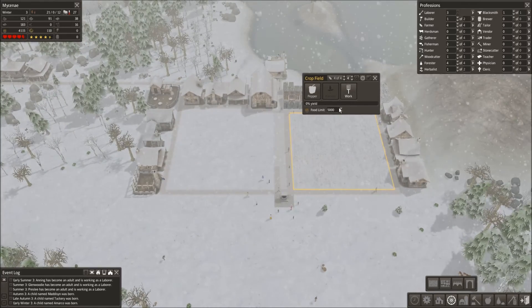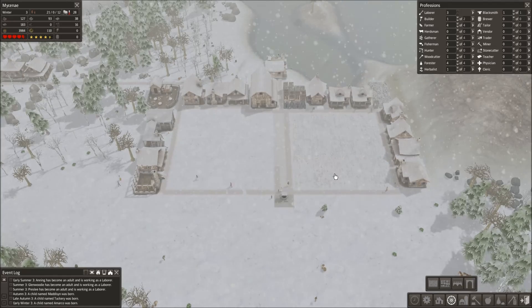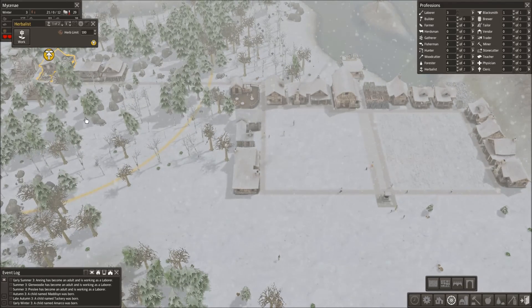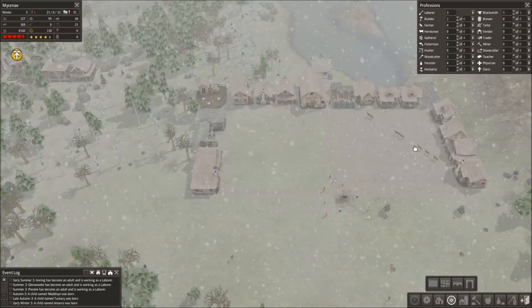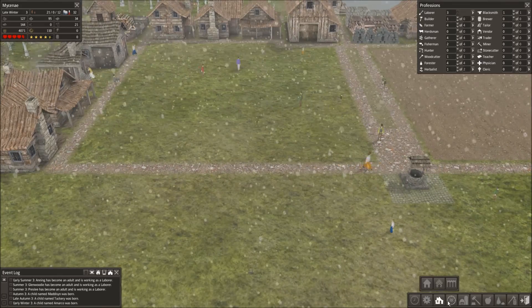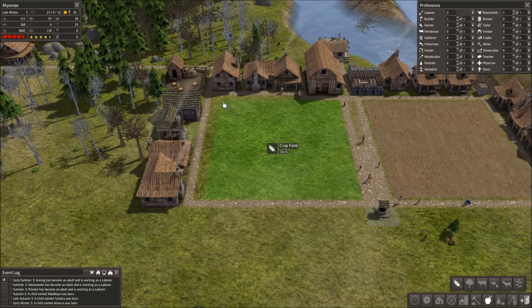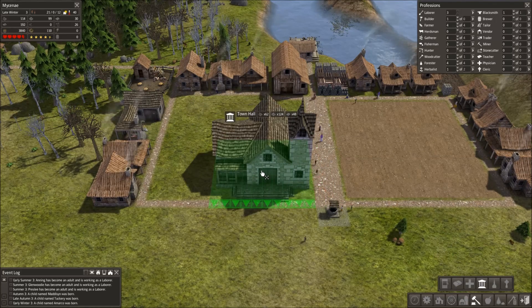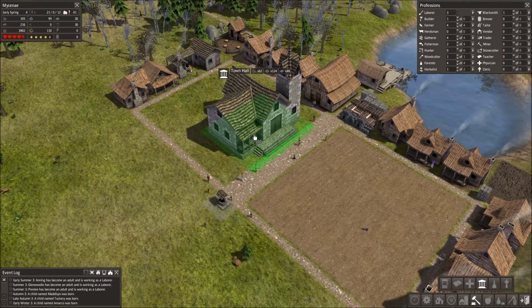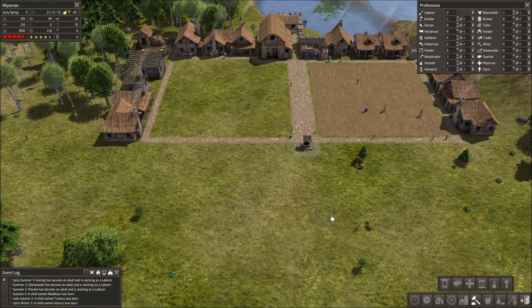My food supply is insanely good. I'm actually going to increase this to 10,000, and that will affect all my food supplies. Herbs — I'm going to bump those up too. The deer are migrating through the town. I think I'll get another farm right here — or maybe not. Maybe it's more productive if I turn that into buildings. A town hall could go here, which is a lot of stone. Hard to decide what to put where.